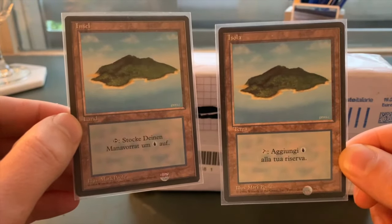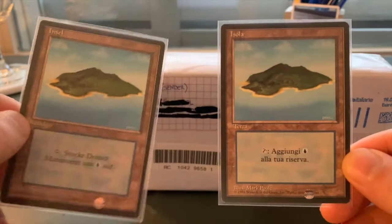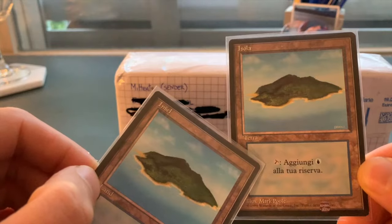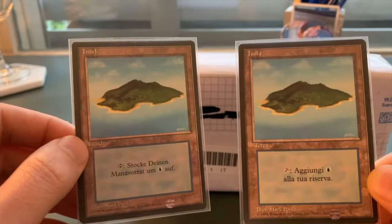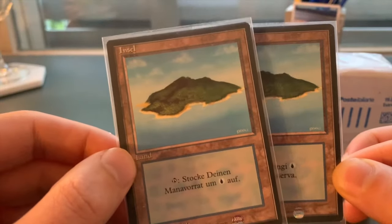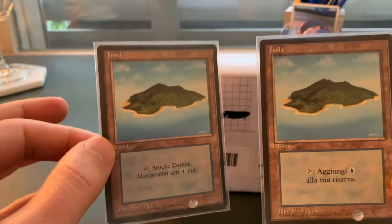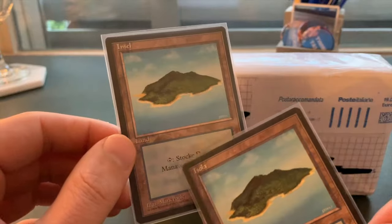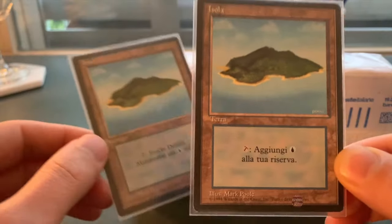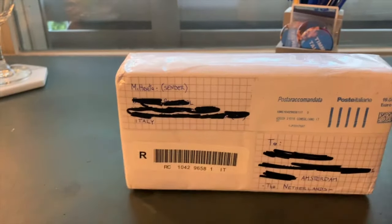If you look closely you can probably spot it because it's in the tap symbol. This is a German island and it has the modern tap symbol. This one has the older tap symbol — the tap symbol we know from Revised, The Dark, Legends, and Fallen Empires. So this is my generation's tap symbol versus the tap symbol introduced in Fourth Edition, at least the first time I saw it. The Italian one is actually the only one with this revised tap symbol.